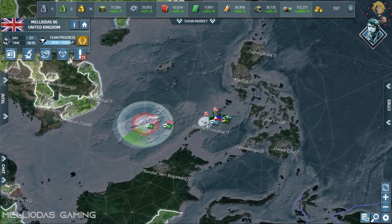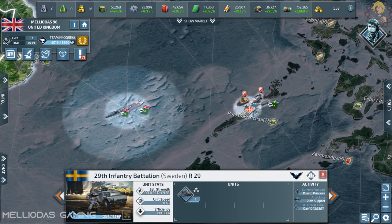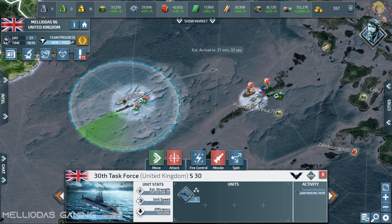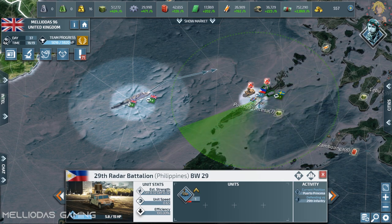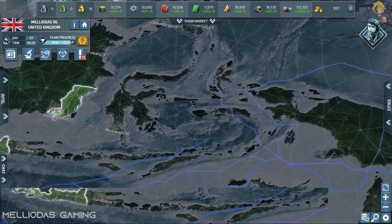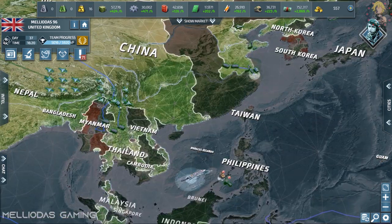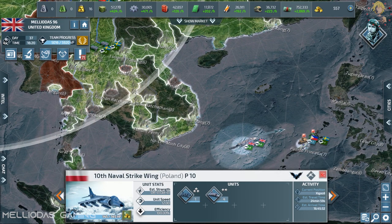My naval units in Philippine have already reached. Sweden has successfully reached the city of Puerto Princesa — it had no defenses. I'm going to advance carefully and try to anticipate any naval units in these waters, clean them up, and give the chance for my allies to enter his homeland cities and finish him at once.